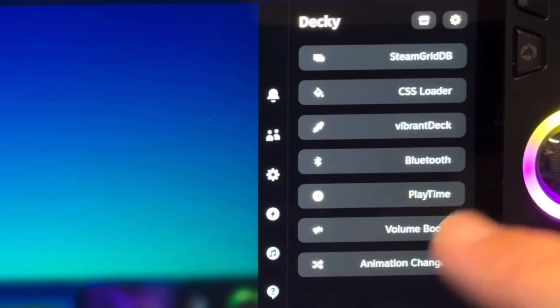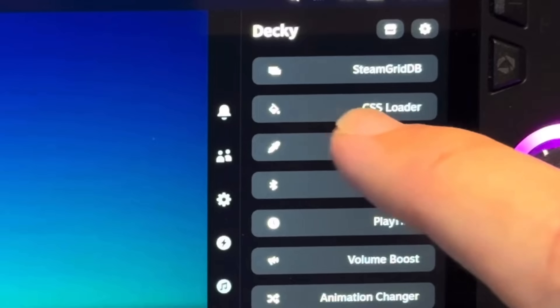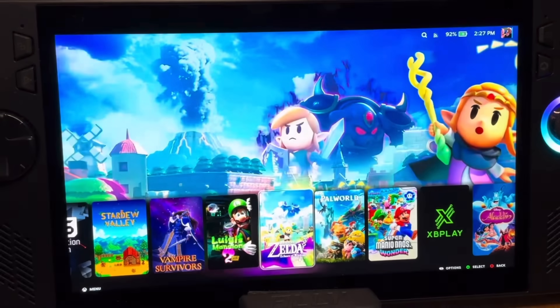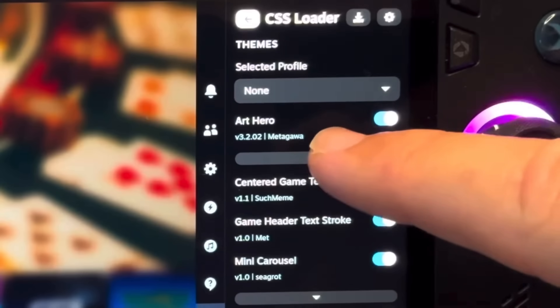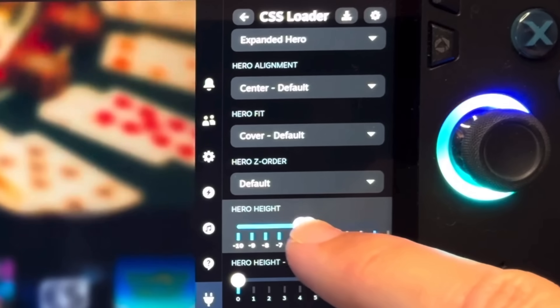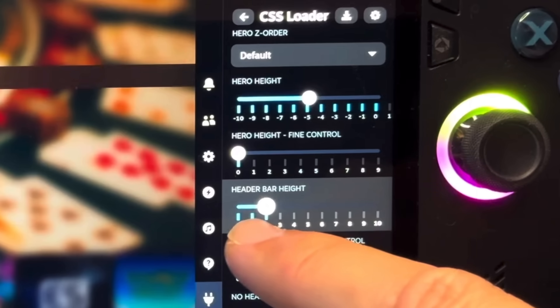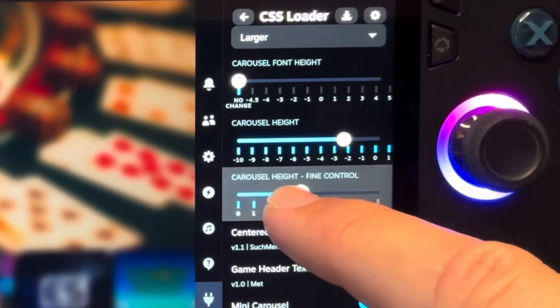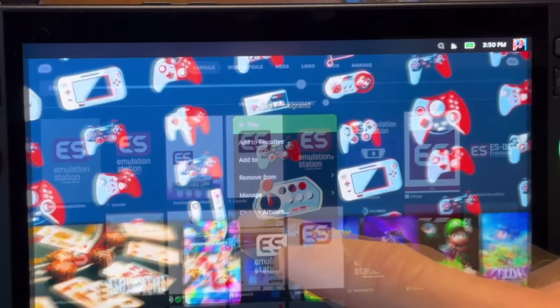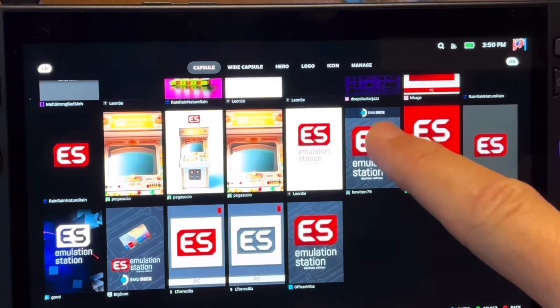The first reason why you should install the official SteamOS is a Decky Loader plugin called CSS Loader, which completely transforms our game library to give it a slick console-like interface. My favorite theme is called Art Hero, and there is a ton of customization we can do here. Coupled with another Decky Loader plugin called Steam Grid DB, where we can easily select from a ton of game artwork, it is simply incredible.